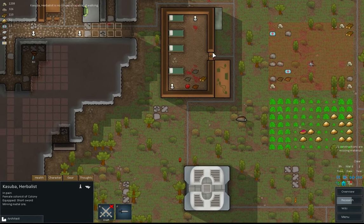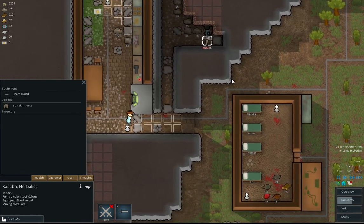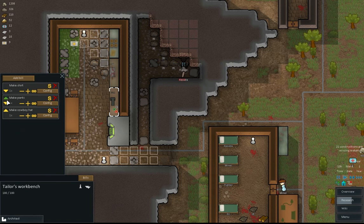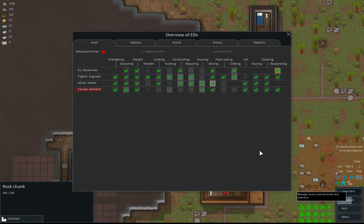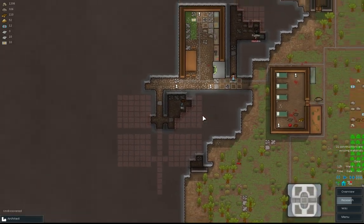I'm not quite sure why you're naked. Why are you naked, Kasuba? Short sword and boar skin pants. Did we capture you? I think we did, didn't we? Somebody make a shirt. I don't think we've got some crafters - we'll take these off doctoring. They can craft.